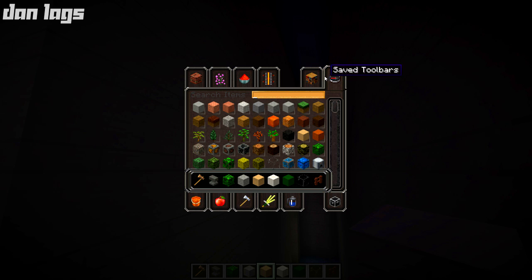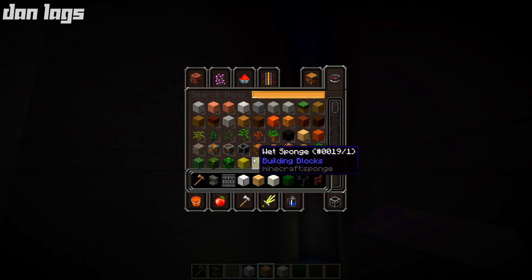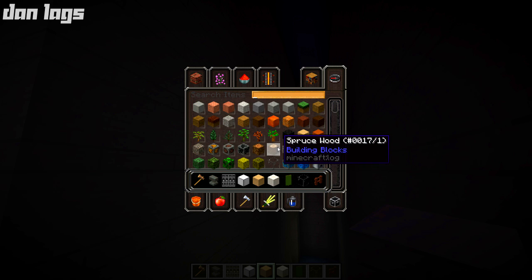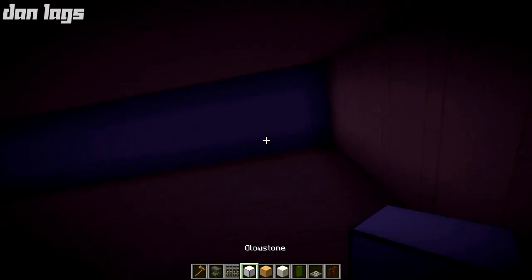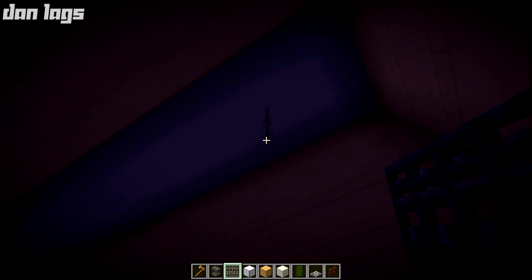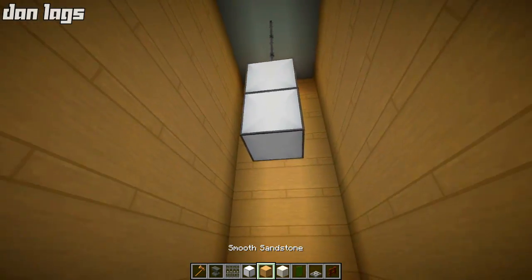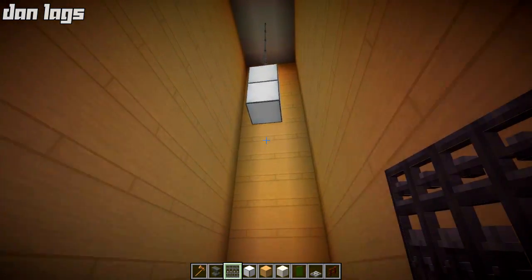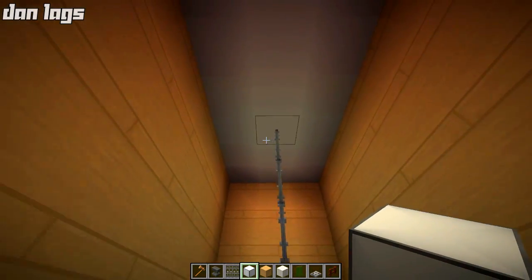Let me grab some iron bars, some glowstone — gotta love the glowstone — and some banners. Should we go with green banners to match the outside? That could be the green we need. Let's also grab some iron trapdoors. My mouse is glitching out a little bit — I need to clean the bottom of it. Let's go about three blocks down, two glowstones... actually, even further — maybe five blocks down. Do three glowstones right there. So that's eight blocks high total.